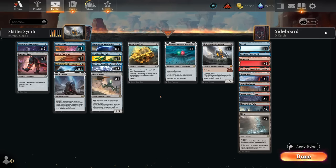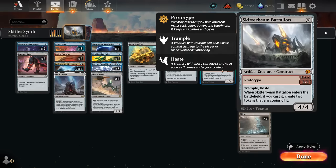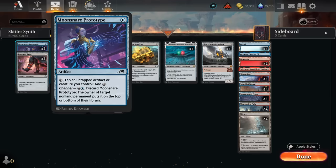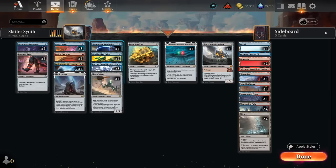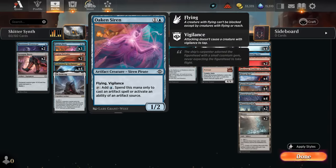Instead I ended up going for a slightly different approach where we try to ramp out our more expensive artifacts. This makes it a bit more susceptible to opposing sweeper effects and maybe not as much interaction for aggro, but the upside is that our deck is going to be a bit more explosive — we can maybe already cast Skitterbeam Battalion on turn four, which can set up lethal a turn sooner with the Synthesizer. We've got a few ways to ramp with Moonsnare Prototype if we have another artifact to tap, which is excellent alongside Synthesizer since we don't mind tapping it.